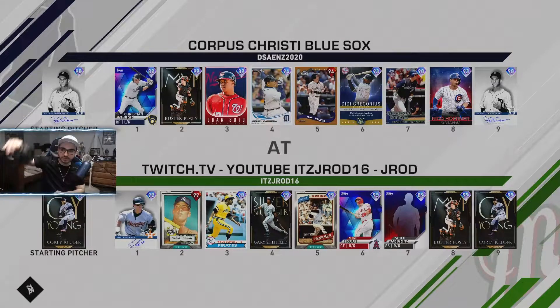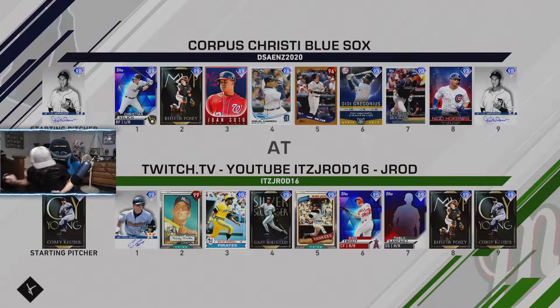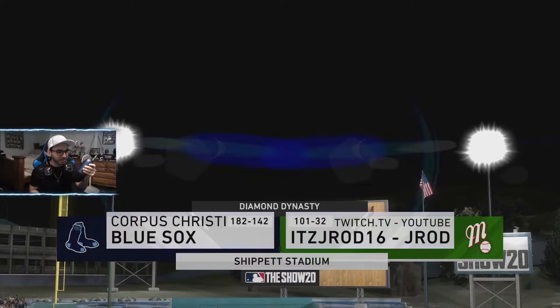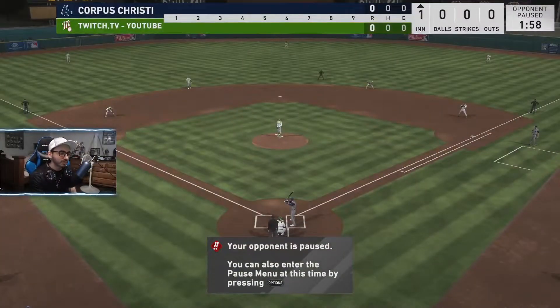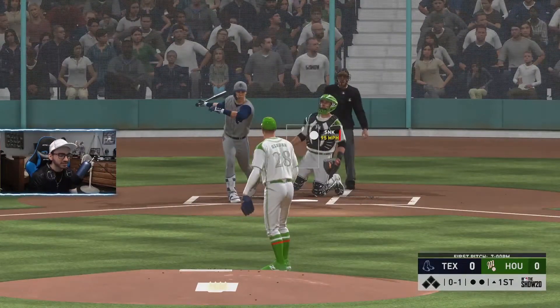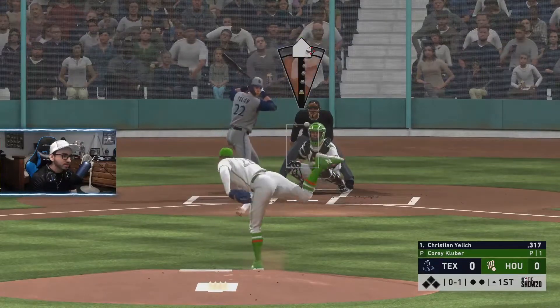We finally got a game against Newhouser - we've been looking for one for a while. Alright, let's do it, hopefully everything's in sync with this recording because it took us a while to find a game against Hal Newhouser. Let's go. You already know how I like to pitch with the cutter and the sinker - we like to go up and away just to establish something.